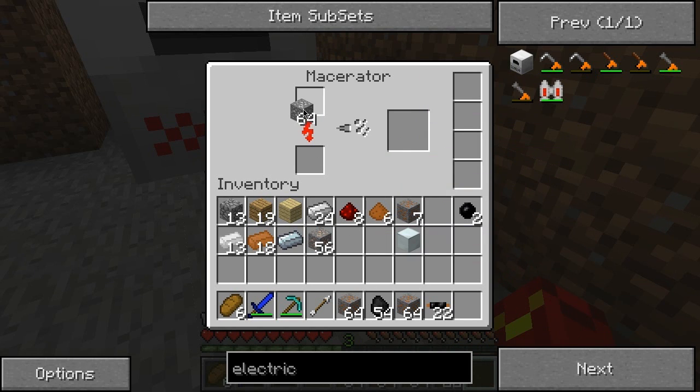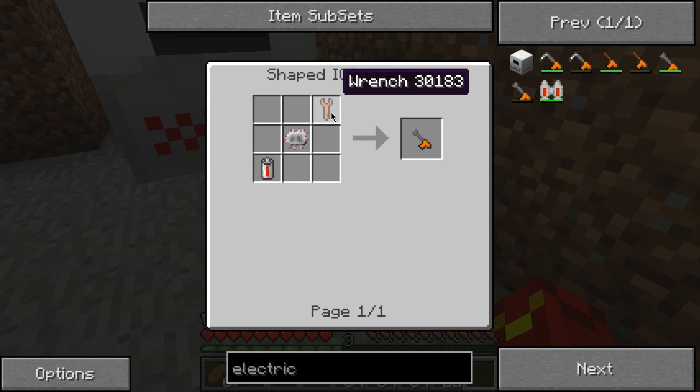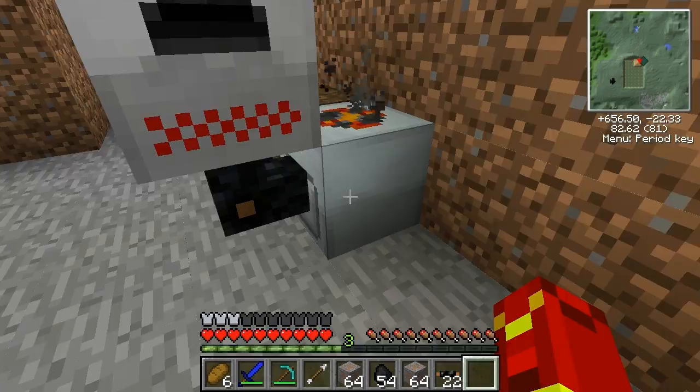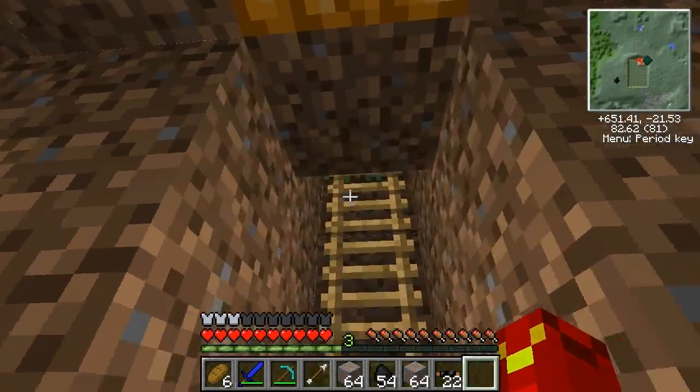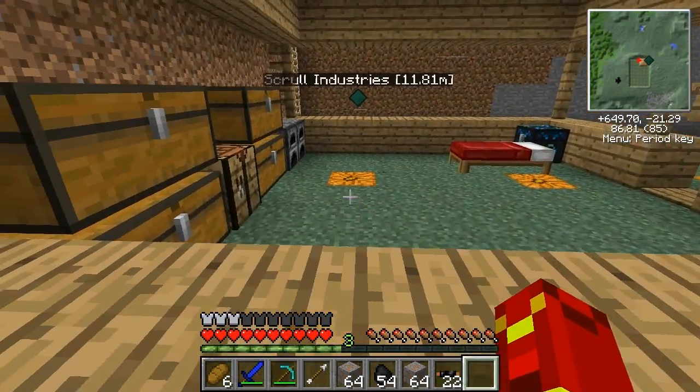One thing that is very expensive but very good is glass fiber cables — they basically carry much more power without blowing up. See this electric wrench? Technically to make this I need to have a normal wrench first, but because I have enough resources I can just skip to the stage where I make these two things and then have an electric wrench from the beginning.